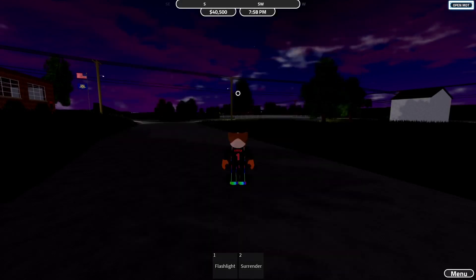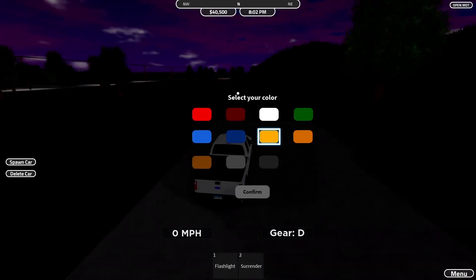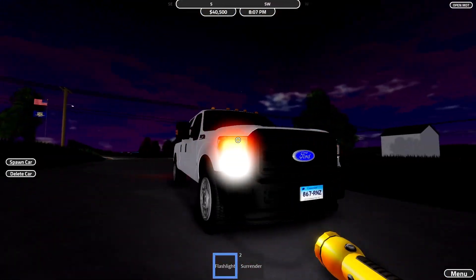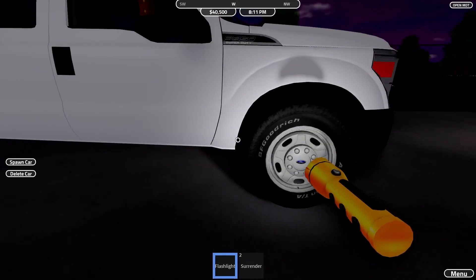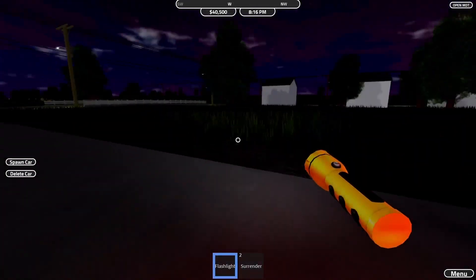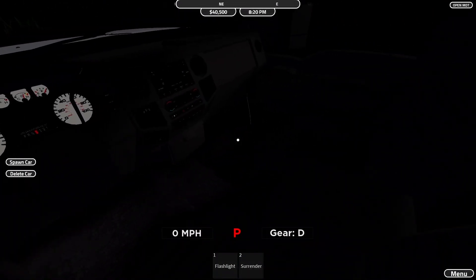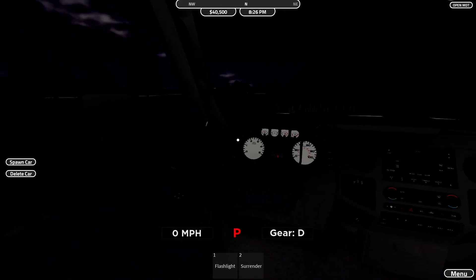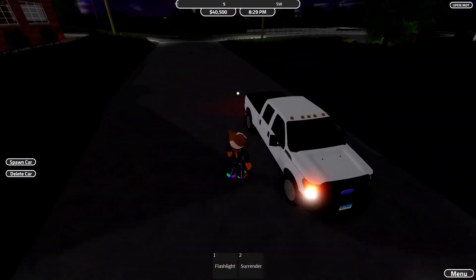Next up is the 2015 F-350. Let me make it a brighter color so you can see. Pretty nice with the orange and white — and the wheel brand is BF Goodrich. There's a little feature on the front I can't remember the name of. On the inside there's a nice texture with miles per hour and other details. I'll give that a seven out of ten.